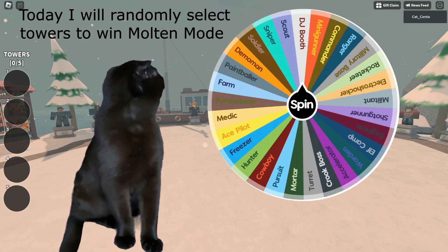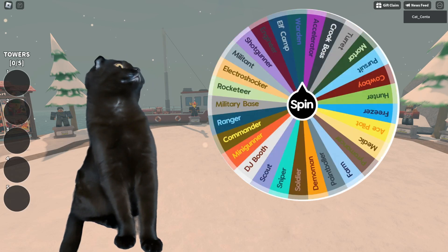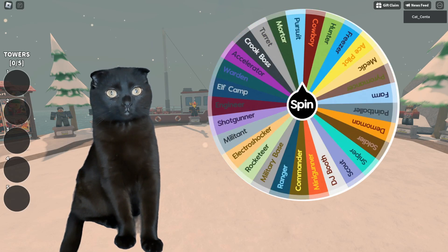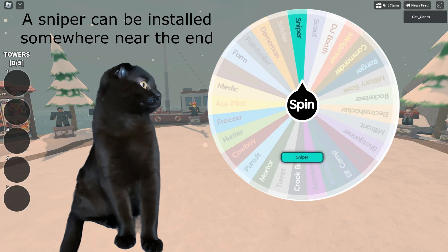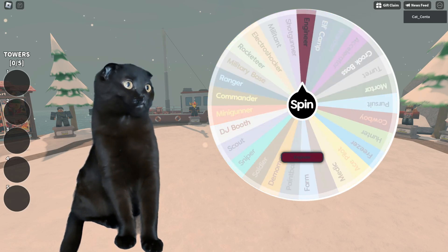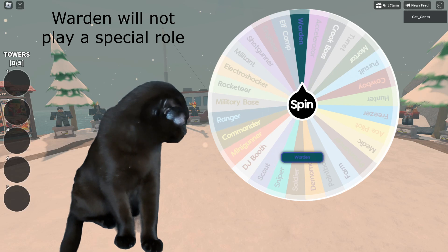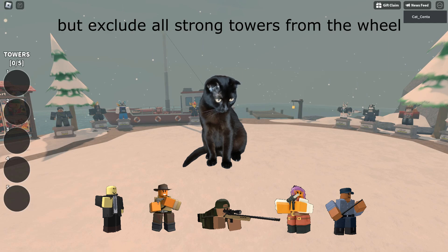Hello, today I will randomly select towers to win Molten Mode. Crook Boss, Cowboy can win by himself without support. A sniper can be installed somewhere near the end — it will not help with anything. Engineer? It will be a very easy game. Warden will not play a special role. I know I'm going to win with this set, it's not even fun. I will make a new deck, but exclude all strong towers from the wheel.